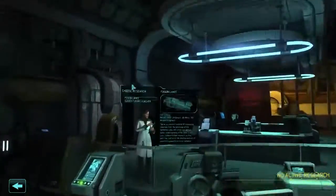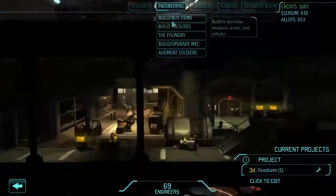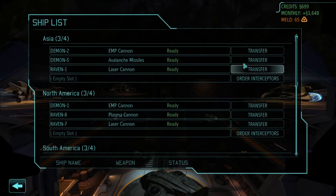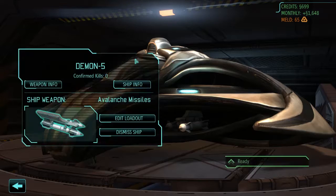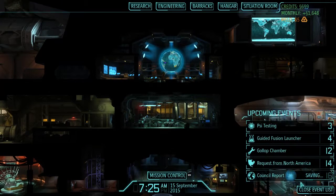Which allows us to go to research and start a new research project: guided fusion launcher. Which takes six days, god damn it. We're almost done. How long is that Gollop chamber going to take? Fourteen days. So we've got to wait for that to be done. I do love having more firestorms. Three more days till psi testing, four more days till guided fusion launcher, twelve more days to the Gollop chamber.